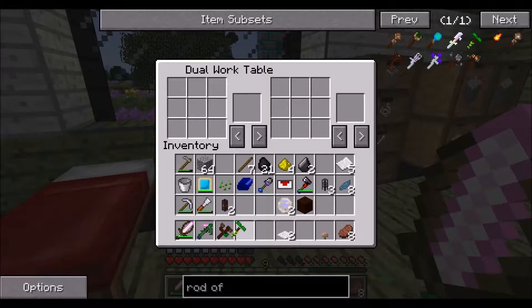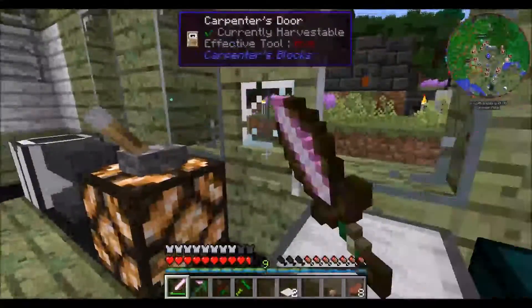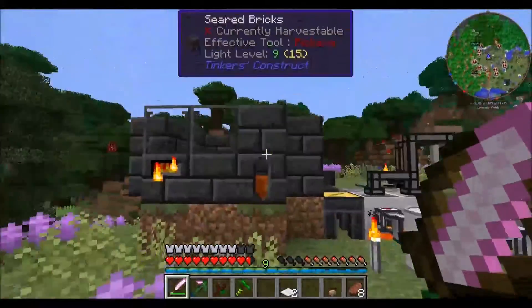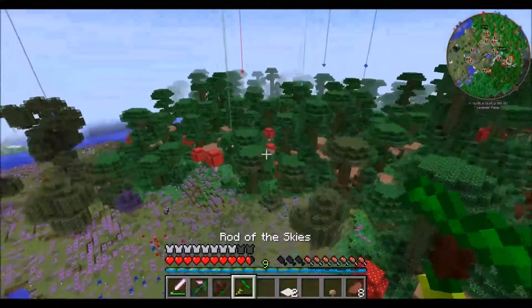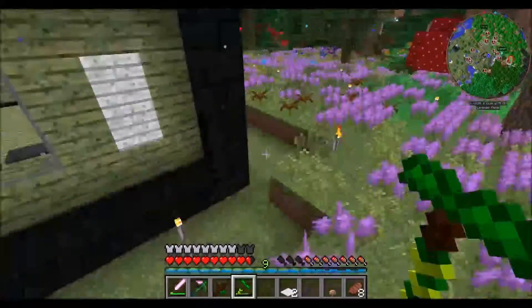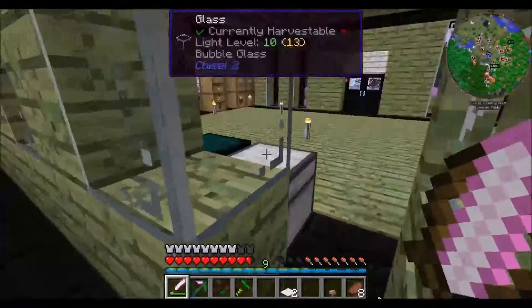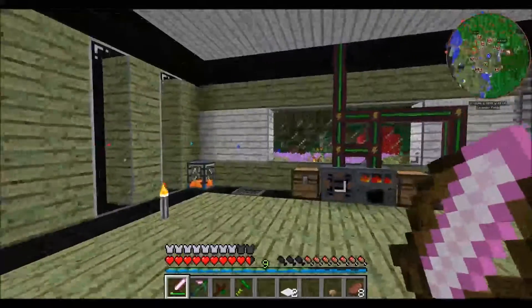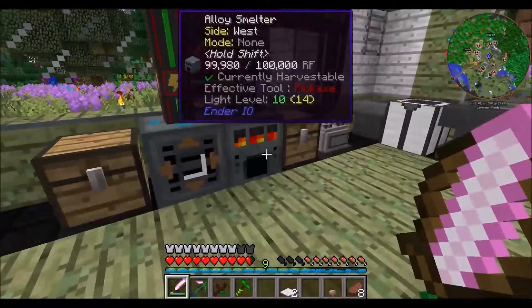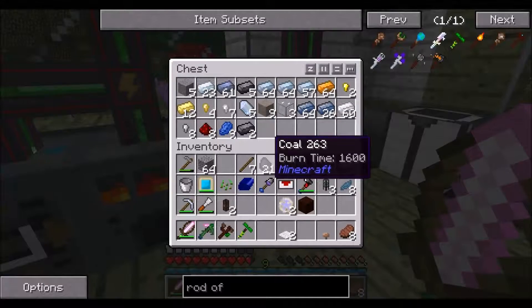And a rod of the skies. So this is going to lift me up, quite high, but I don't get any forward movement. However, if you combine this with a glider, you can see that it can be pretty effective. So how are we doing with getting our glider?